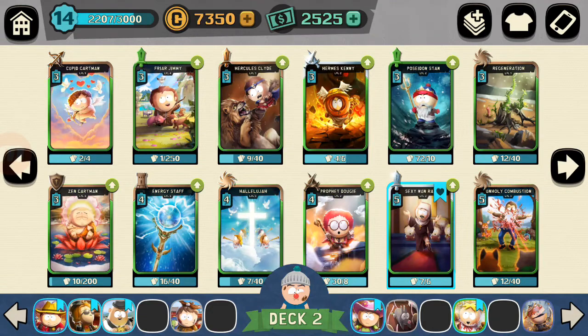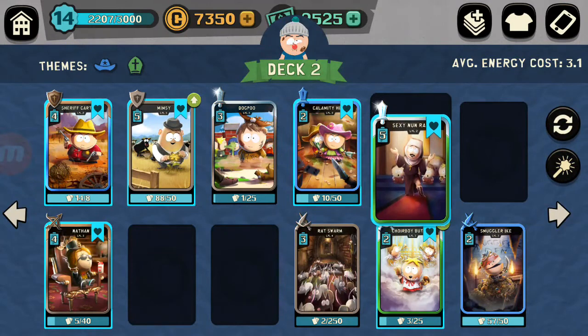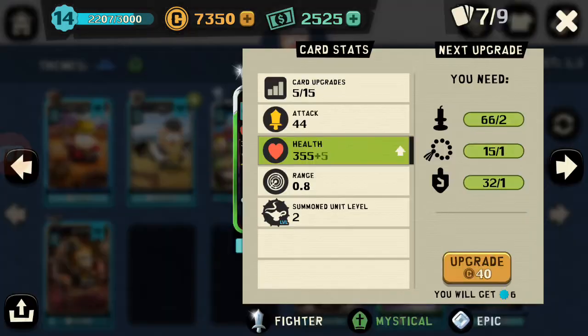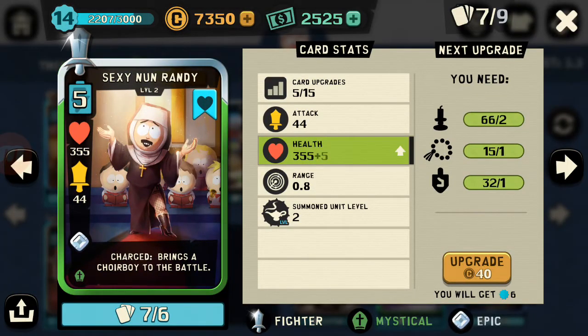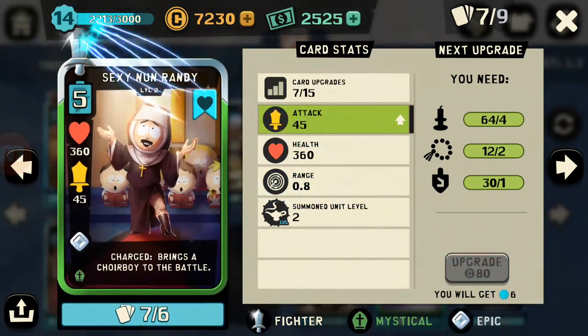There must be another green event card. Here it is — Sexy Nun Randy, which I've barely upgraded. Maybe we can look at doing some upgrading. I've got five, I could do a little bit. We may as well, because every little bit helps.